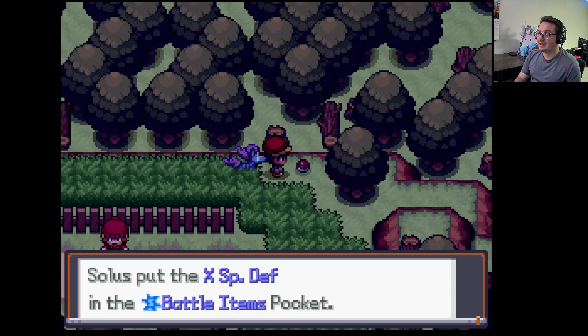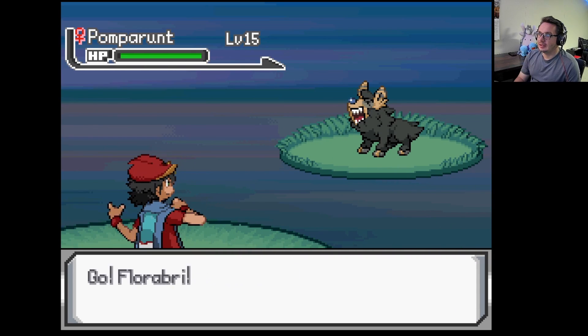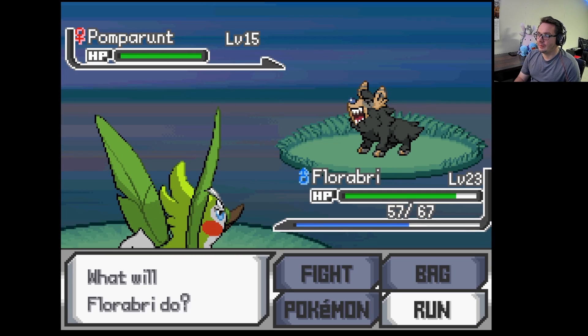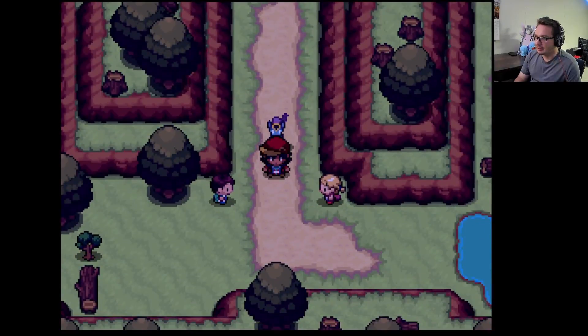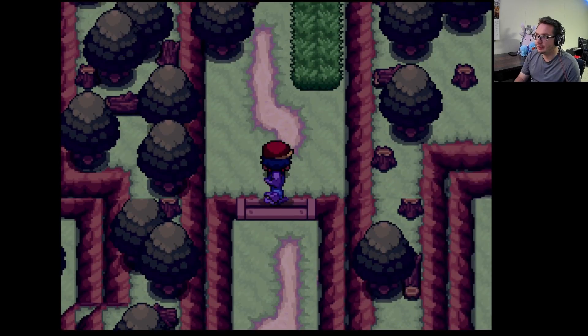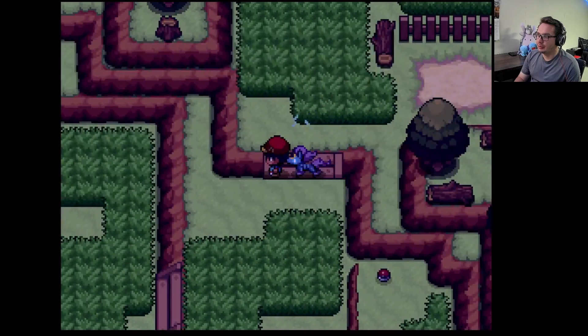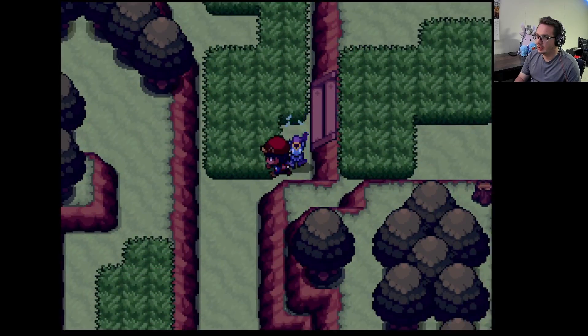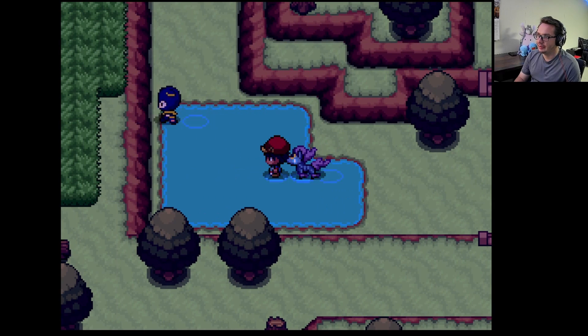What I do know is we found an X Special Defense. Pompa Runts are here — that's right, and there are Potters here too, I forgot. Oh my god, we're not going this way, we're gonna go back because there's more over here.